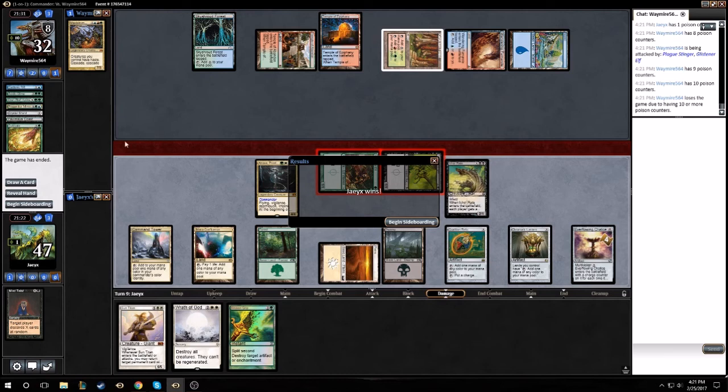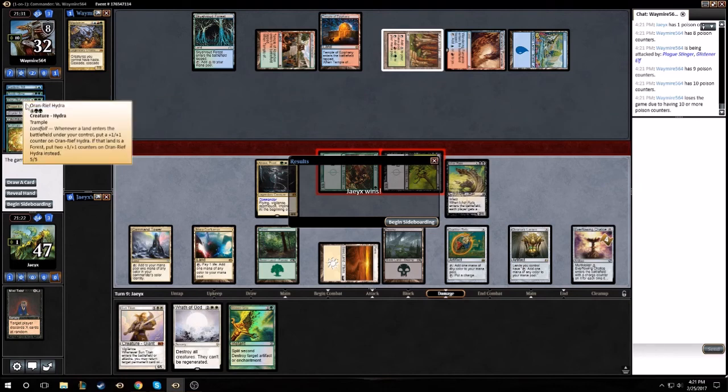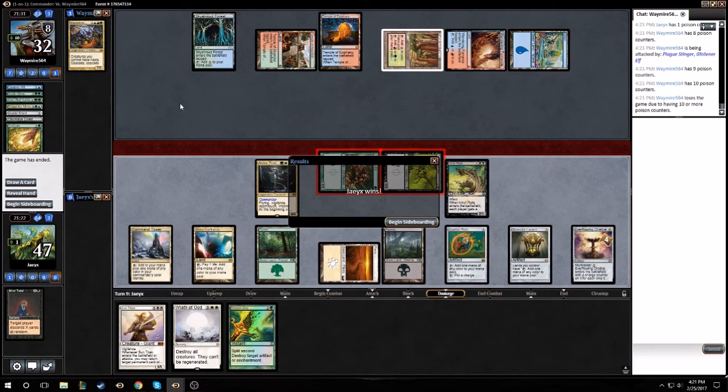The opponent didn't really do much that game, but it was pretty much just the Mind Twist. He had Acidic Slime, Hydra — plenty of cards to start doing things with if we didn't get that Mind Twist off. So yeah, Mind Twist won this game hands down. Thank you guys for watching — like and subscribe if you enjoy the videos. I'll see you next time. Probably calling this my last game for the day since there's only the same two or three people in the lobby. Bye bye!